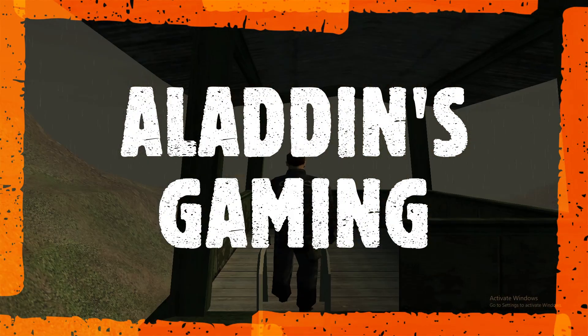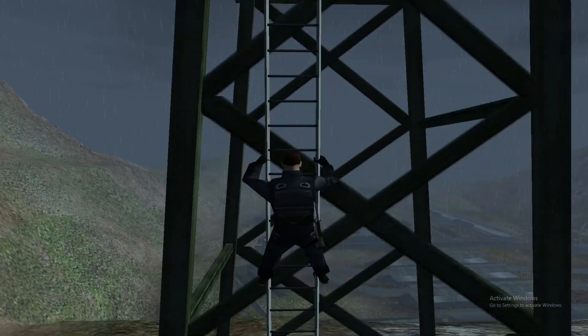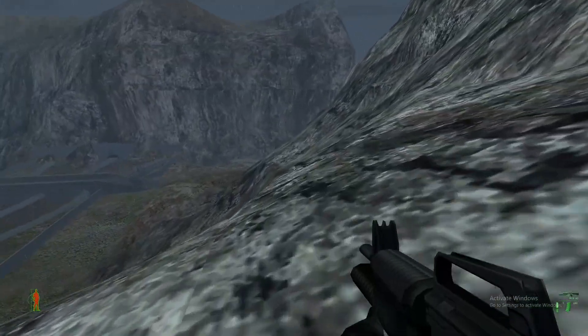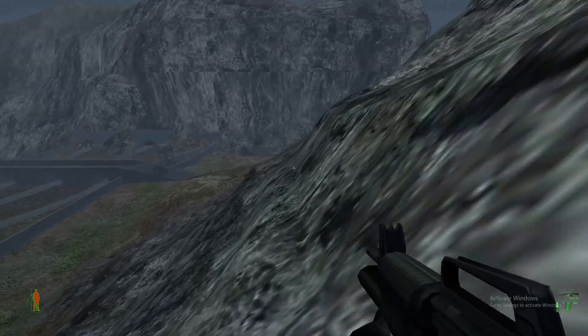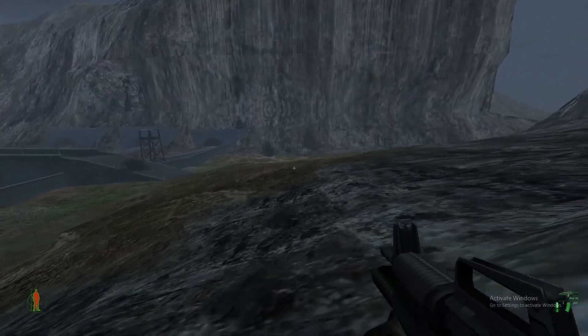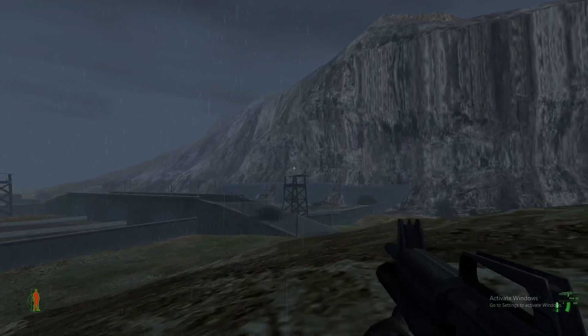Hello guys, welcome to our YouTube channel Aladdin's Gaming. Today we are going to update the 9th mission: Missile Trainyard. This mission is not easy but complicated. You have to save the alarm and go to the train. We have crossed the border and come to this location where you will be on the train, because it is going to be transported to another place.